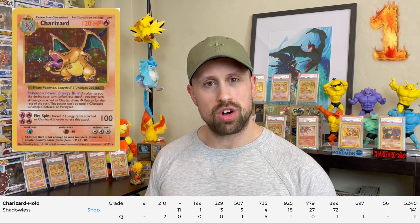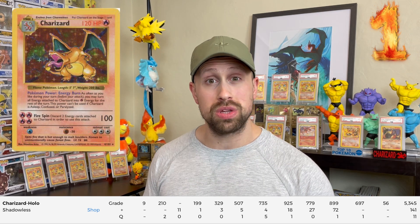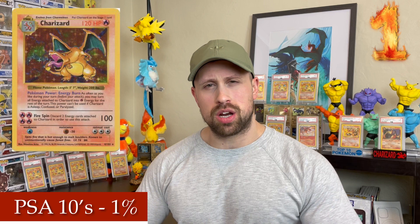And the number one most difficult Charizard to grade as far as percentages go is the base set Shadowless Charizard holofoil. This card has a total of 5,497 graded copies by PSA with only 56 of them achieving a PSA 10 gem mint label, meaning that only one percent of all the base set Shadowless holofoil cards graded have gotten a PSA 10.